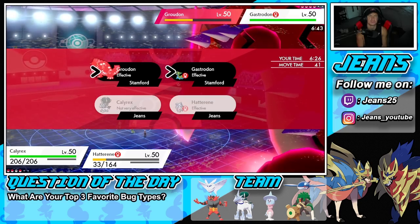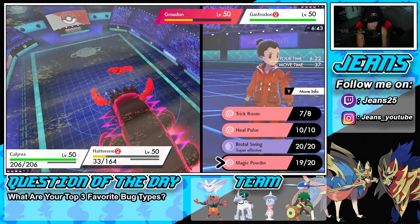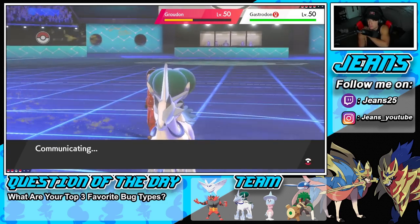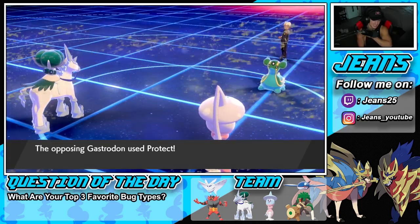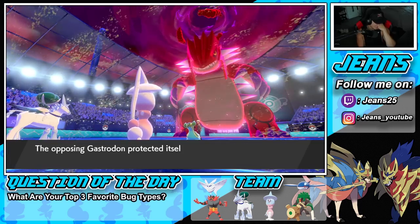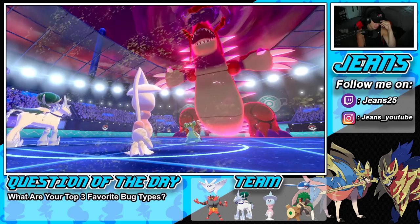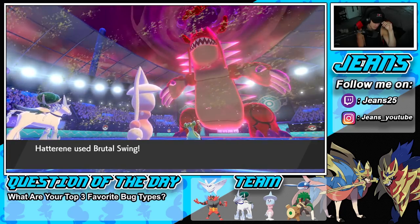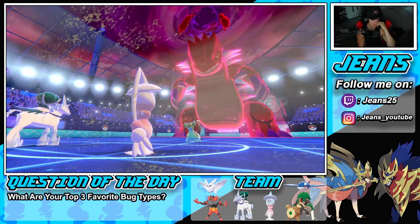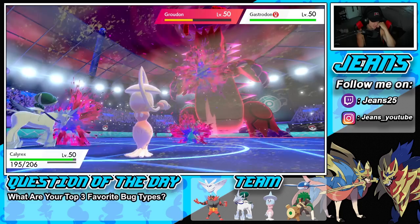Glacial Lance — but wait, he's not Ground type anymore, he's Psychic from Magic Powder. He's going to protect Gastrodon. We can potentially pick up this KO — could be huge. But he guards, so we're just propping policy here. At least it's not wasted turns. I could Heal Pulse next turn if I want to.